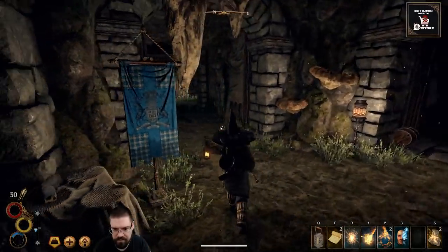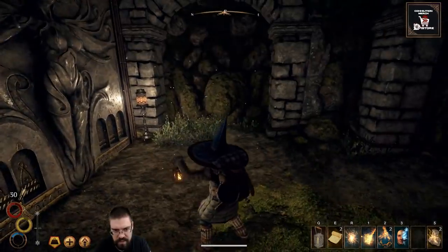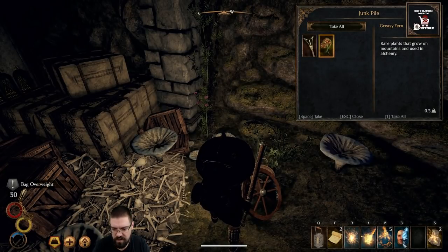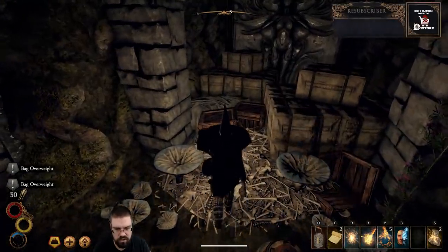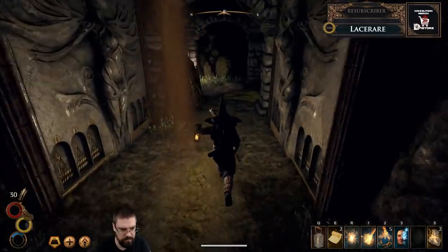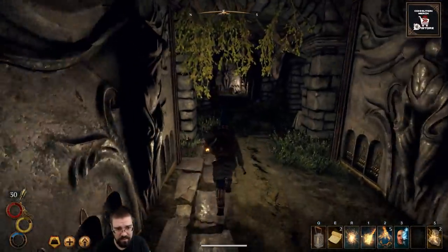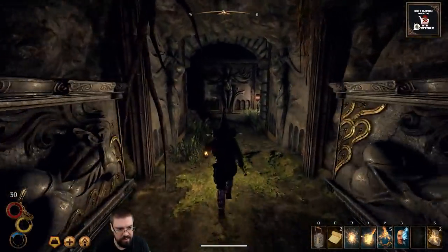Yeah, I think I'm gonna like being a mage in this game. It's not like playing a mage in other games — it's a little bit different, it's got some tricks to it. I'll take those fire stones — that means we can put more of those down. I think that's it in this area. I need a spell that like shoots me back to a bind point or something.